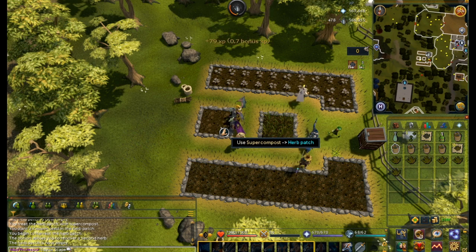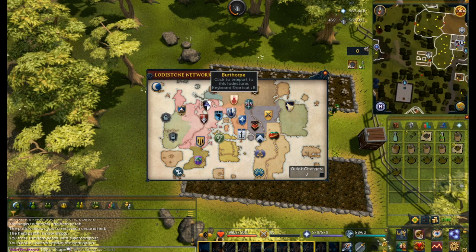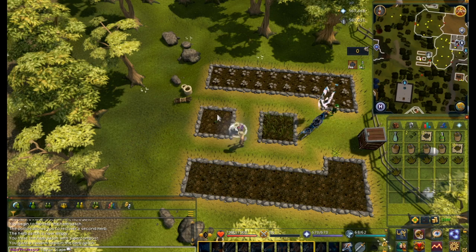One thing I didn't know about when I first started farming that's really useful now is that you can use your herbs or plants or vegetables on the little leprechaun there, and he will turn them into a noted form, which is super helpful for saving space in your inventory.